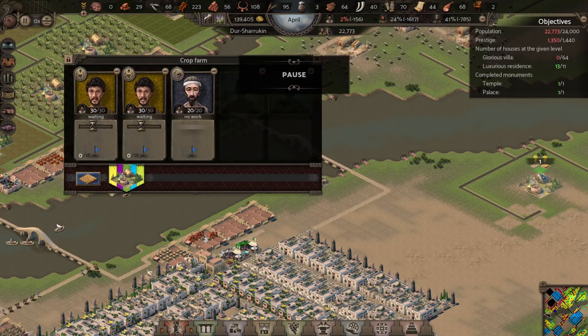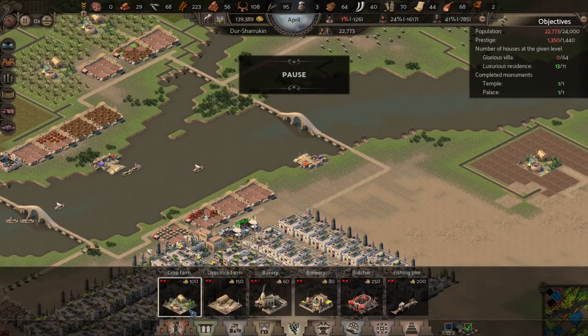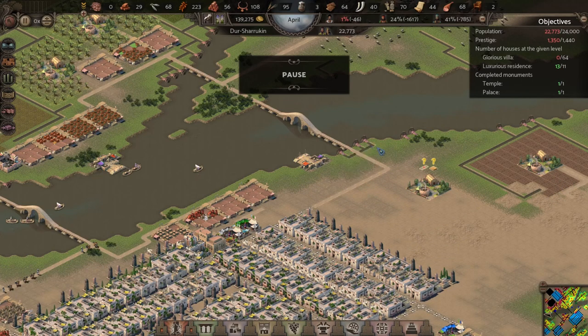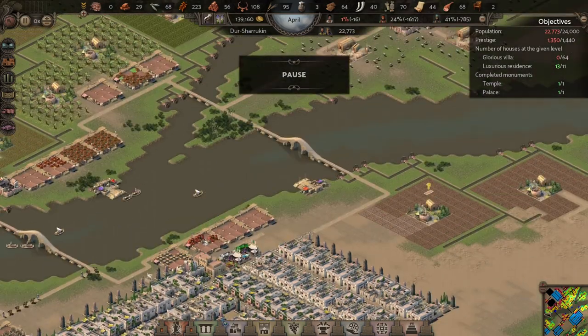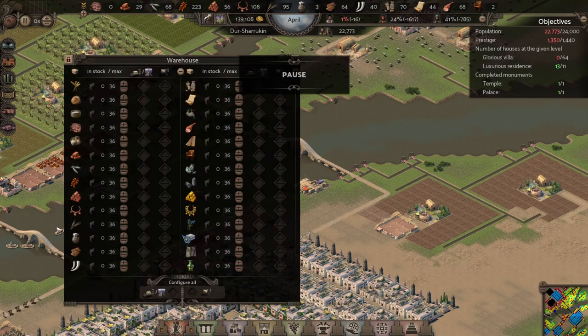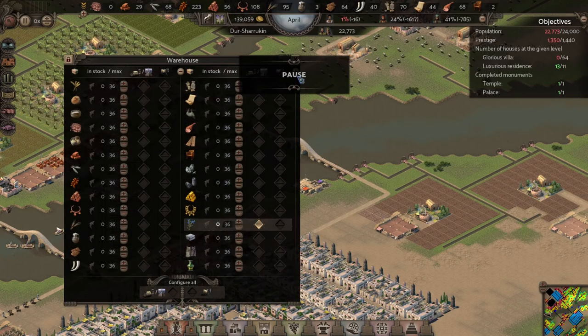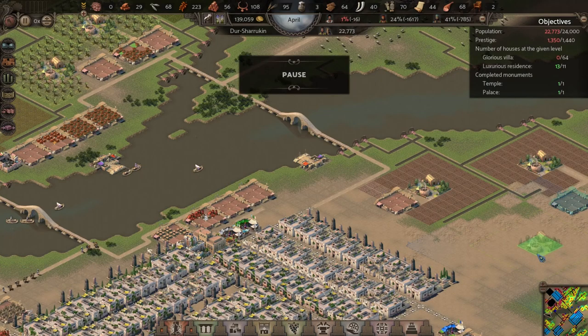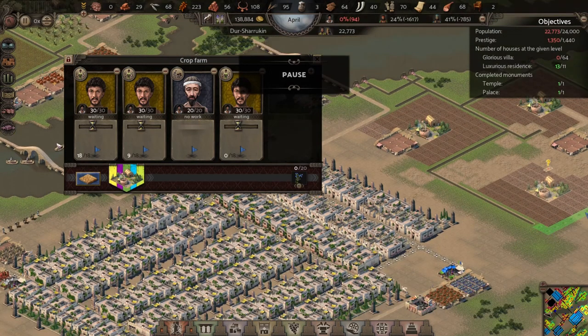I'm setting up the flax field here and I'm going to start making flax. I need to make enough flax to get at least 64 clothes, so I can get 64 glorious villas. I'm considering bringing a warehouse right next to that flax farm, and then another warehouse over in this area. The only problem is I've just realized I only have 16 people looking for work. I've got to set up three flax farms and now all of a sudden I'm out of workers again.